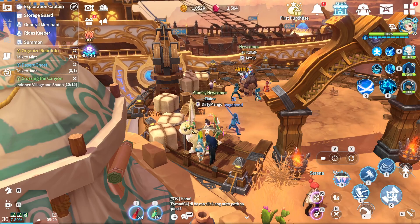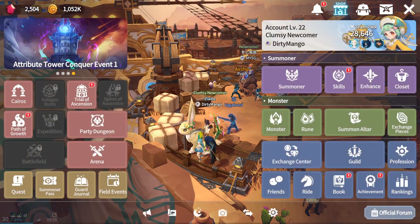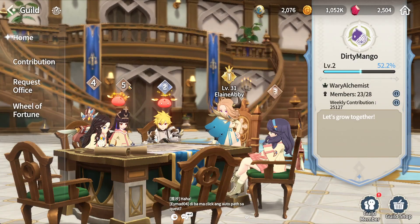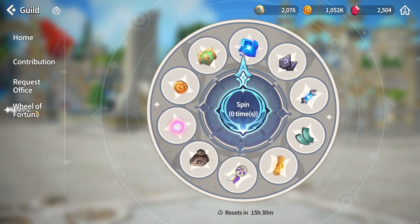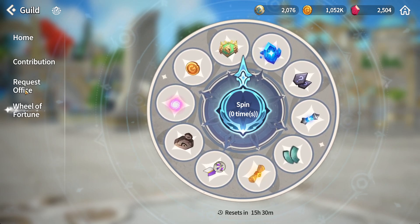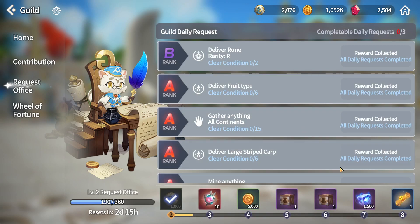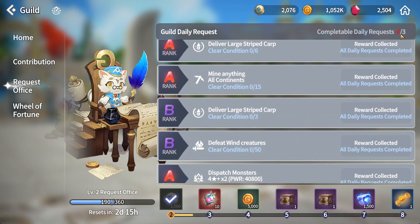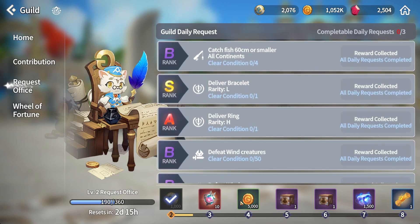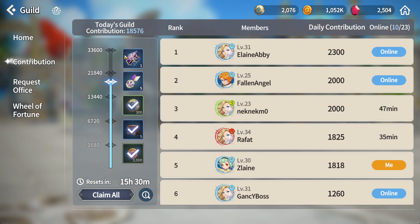Once you've reached enough level, you need to join a guild. You'll get a Wheel of Fortune for some lucky freebies. There's also a request office where you can complete three daily quests to fill a gauge and earn more freebies, along with guild contributions.